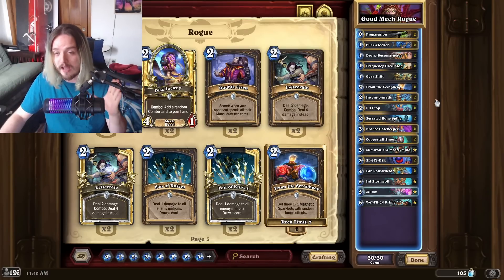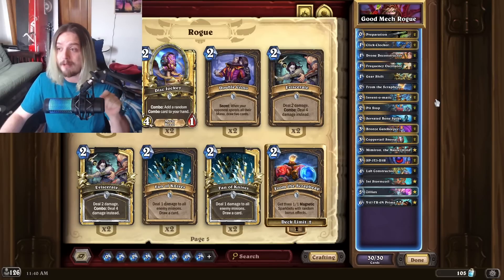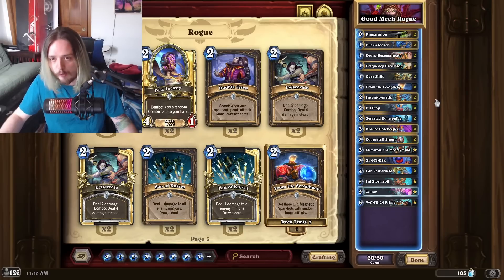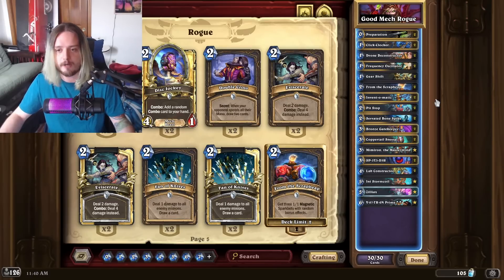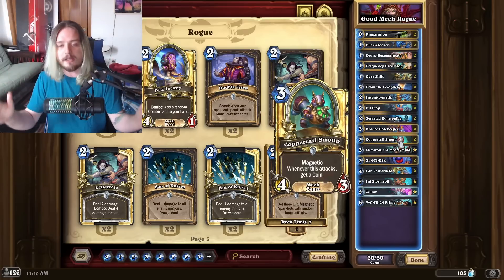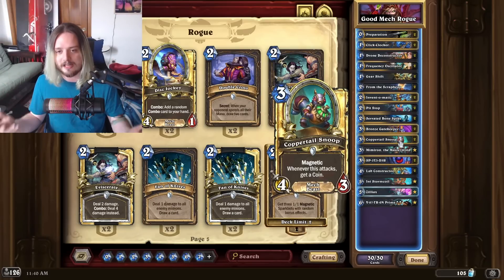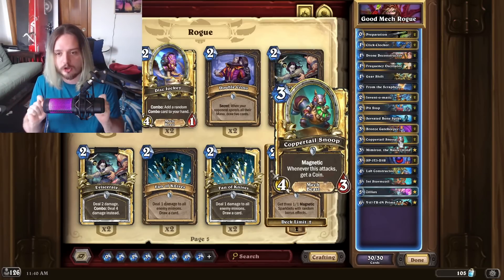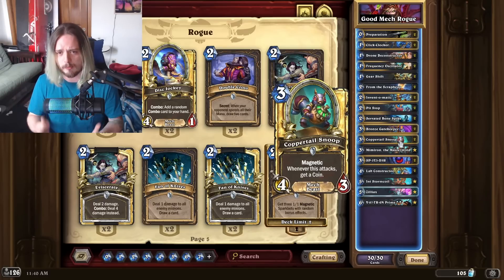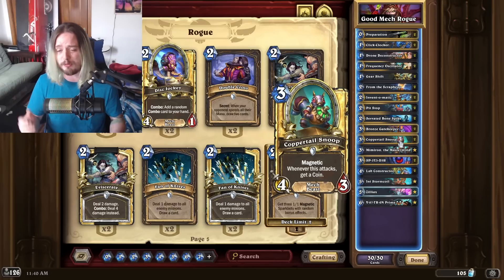Spider gives you consistent ways of cheating out gigantic Lab Constructor turns. People will have to start running massive AoEs to remove this stuff, but you can't get rid of every single mech. Every mech that survives is a real threat because of how much magnetization is possible. Ventilmatic is a great way to snowball an early mech, and Coppertail Snoop is an amazing card for even more mana cheat — it had the highest mulligan win rate, which really surprised me.